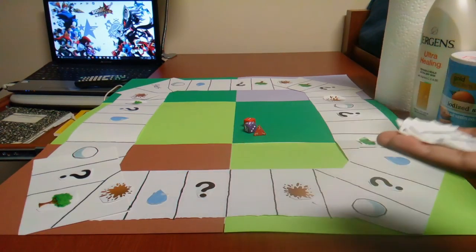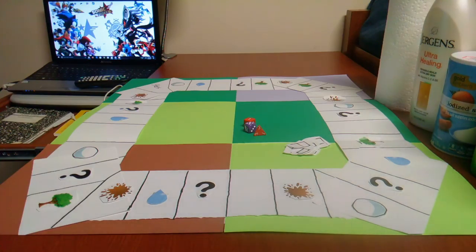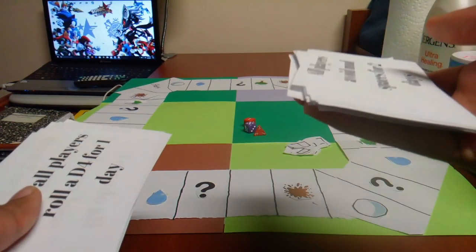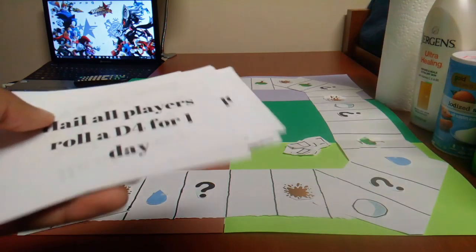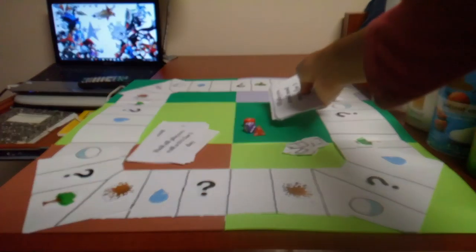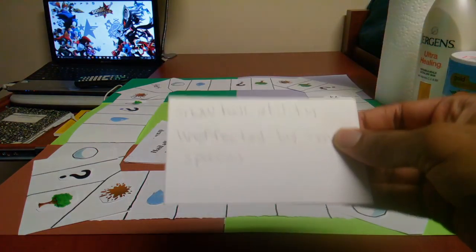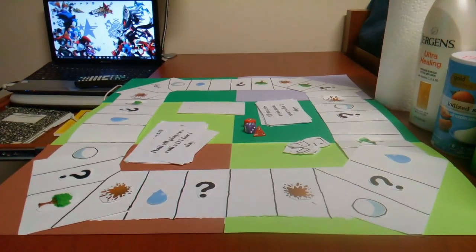Flag markers. Two types of cards: the smaller cards are the ability cards and the larger cards are the disaster cards that come with the game. I also have the special ability cards as well.